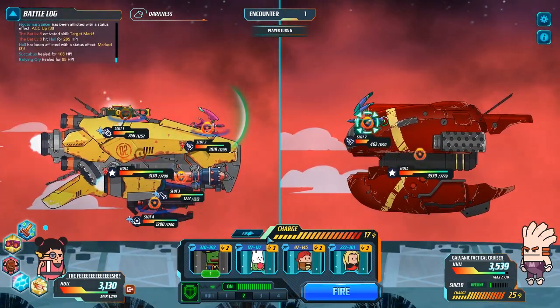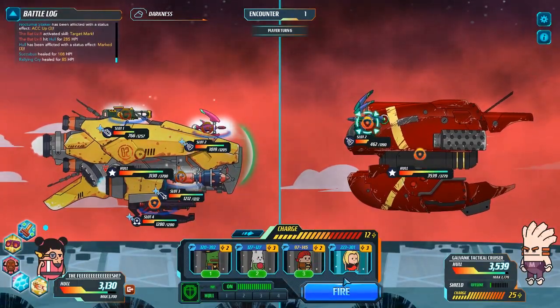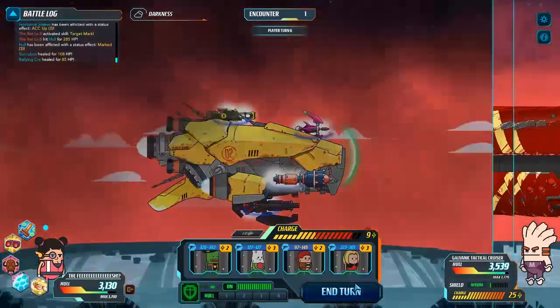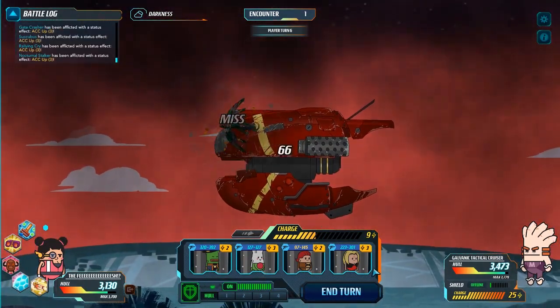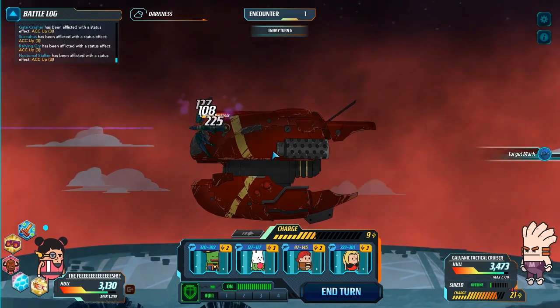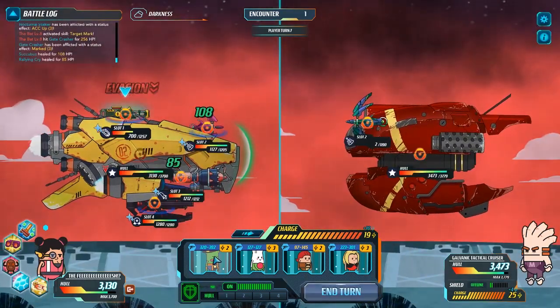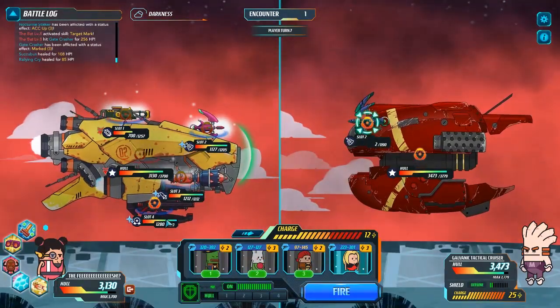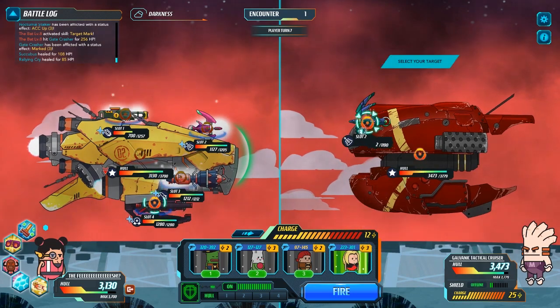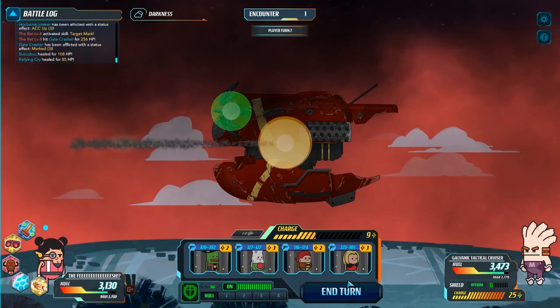I think part of it is this game is heavily designed around the concept of managing losing your guns and stuff, and I pretty much have not lost a single one. We definitely need to find some more accurate guns. I love my Gatecrasher, but it's kind of no good at this point. I also want to see if we can get another Nocturnal Stalker. Unfortunately, they're unique, so I'm not sure if I'm going to be able to get any more.